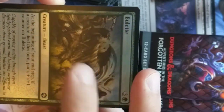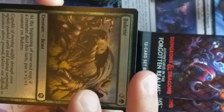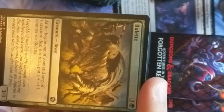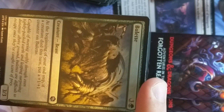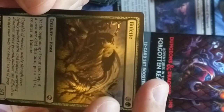A Bullette — a nasty little gnome-eater. They love gnomes. They're burrowers — they jump high into the ground and then speed back to their target at really fast rates, and I think that's why they were called Bullettes. Very cool.